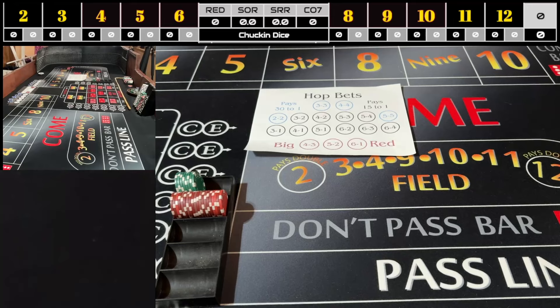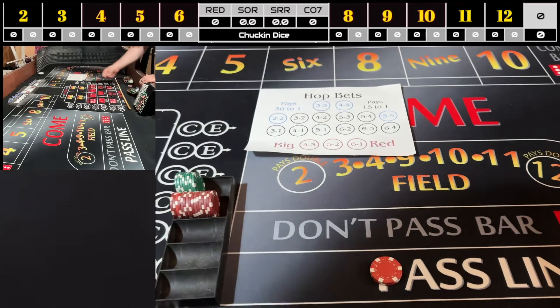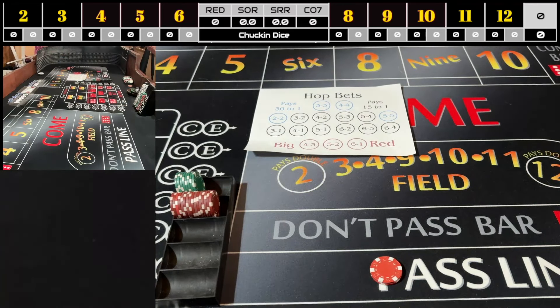I'm going to play numbers that can pay me three times, which means I'm going to use the field as well as the hops and some place bets. I want to get paid on the field, the hops, and the place bets — three times. I'm going to play a ten-dollar table with the all-tall-small. I've got five on the small and five on the tall. I'm using a dice set that sometimes produces outside numbers for me.